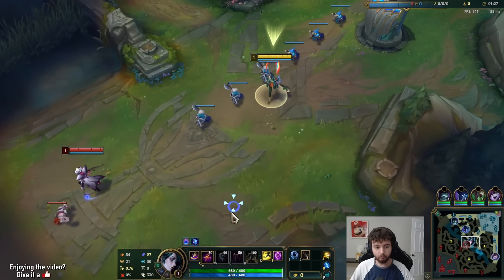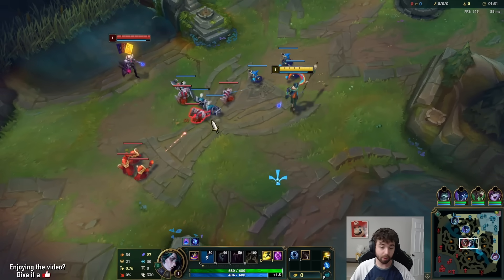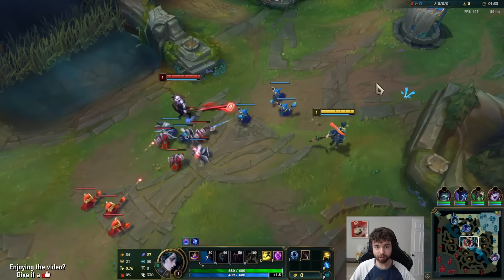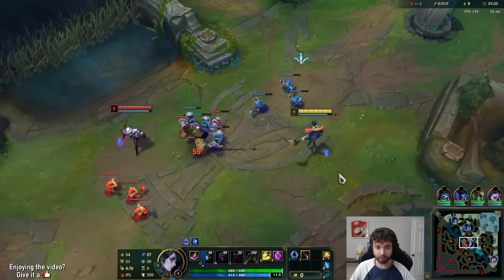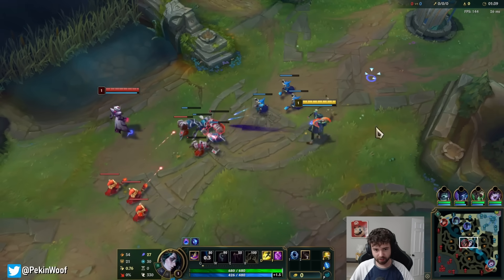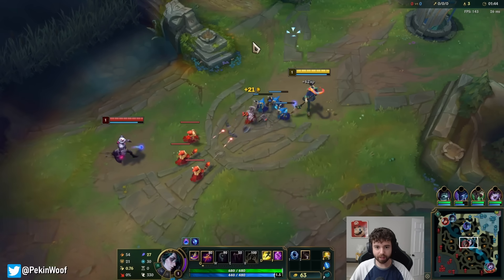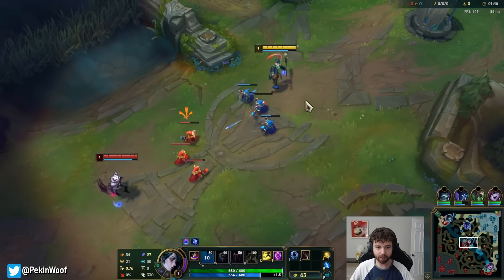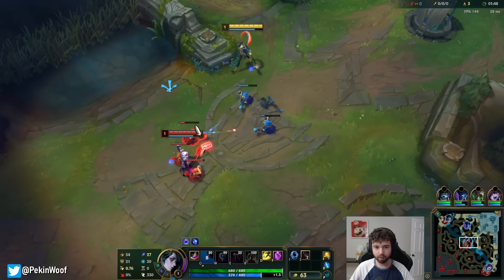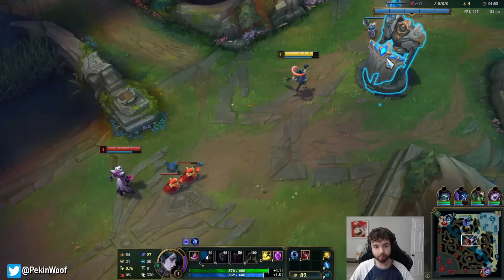Hey everybody, welcome to the next commentary — welcome to game 2, I guess. Today we are playing versus a Twisted Fate. Shouldn't be that difficult. The most annoying part about TF is how he can just gold card inside teamfights, but otherwise it's pretty chill. Nice red card by him though — he got me pretty good there.